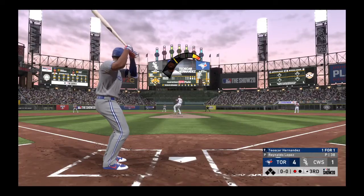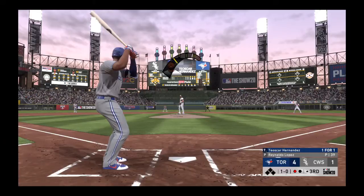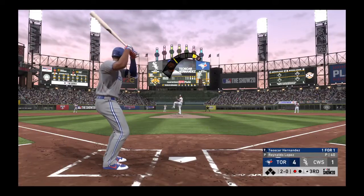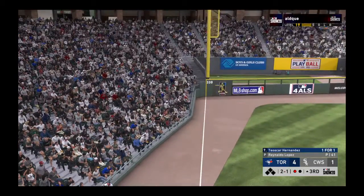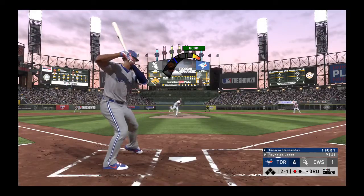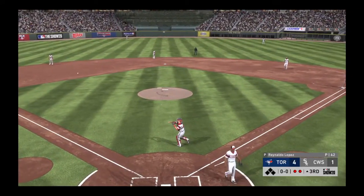First pitch to Hernandez — misses for ball two. Lots of hits given up but no walks so far, at least he's making them work to get on base. A swing and a shot hit down the corner is a foul ball. Score is 4-1 in the third inning. He's popped up — and they stay with it to put it away for the second out.